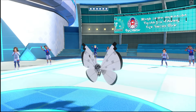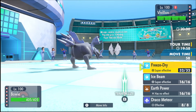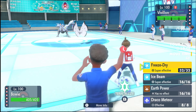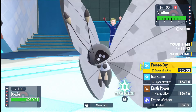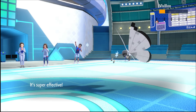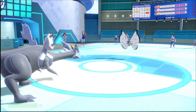Vivillon leads for him. This could be a Sash set but I want to break the Sash either way. Clicking Ice Beam here for maximum damage — I'll put it, that's fine. Assuming this is Sash — yep. I'm assuming it's going to Sleep Powder. Does this get Sticky Web? It gets Sticky Web completely. Yeah, I got Sleep Powdered — sort of what I expected.